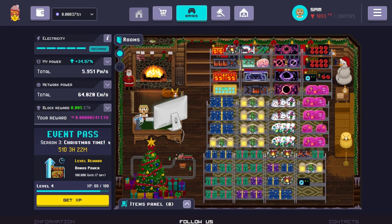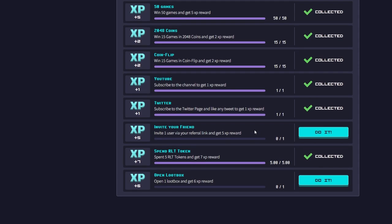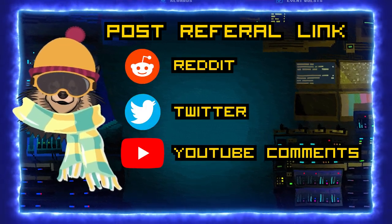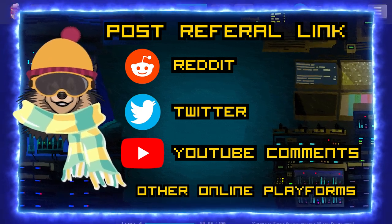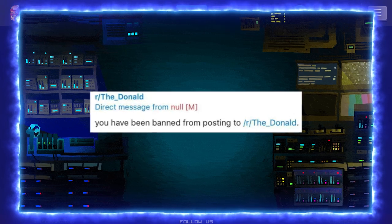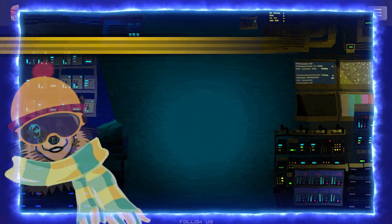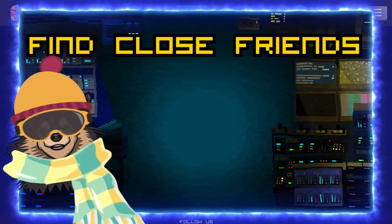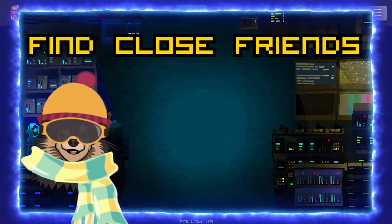The invitation quest is the one I get the most questions about. It is very hard to get referrals organically. The first method is posting my referral link on sites like Reddit, Twitter, YouTube video comments, and other online platforms. I pretty much throw everything at the wall and see what sticks — I have been banned from several subreddits using this method and it hasn't been terribly effective. The second method is finding close friends, explaining the game to them, telling them I enjoy it, and asking them to make an account. I have had more success with this strategy for the referral quest.